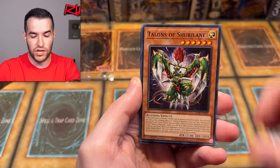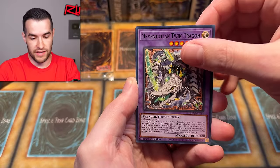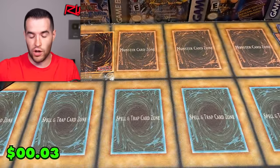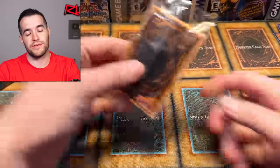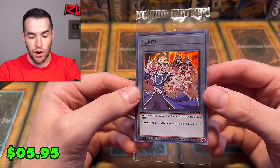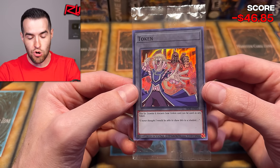Summoning the Saying, Ancient Gear Commander. We have Which Talons, Ancient Gear Advance, and Twin — and Dandy White Lion. That is what we call a dud. Unless it's a great token — I've already seen it. This is the Dr. Crowler and Ancient Gear Golem token — can be used as a token. 'I never thought I'd be able to show this to a student.' That just sounds a little wrong — Dr. Crowler. That's all I got to say.